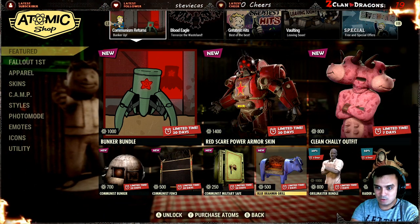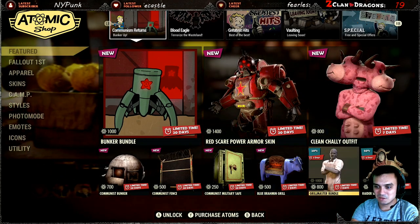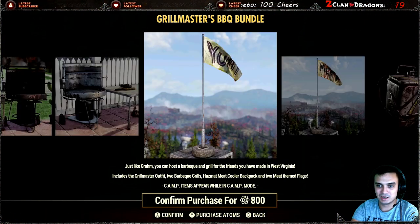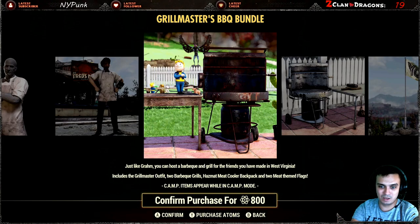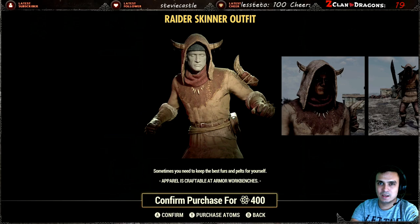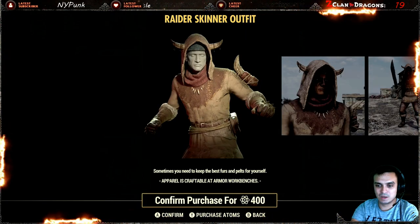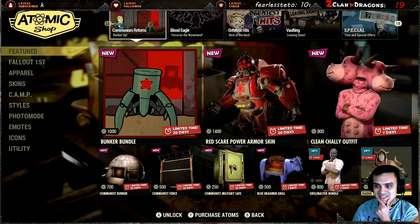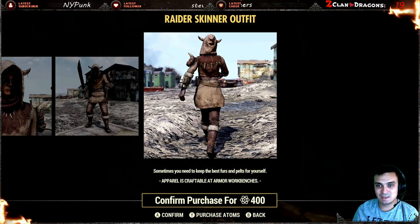Blue Brahmin Grill — that's a cool one, 500 atoms. Grill Master bundle is returning. It's bulky — I don't like it — but the flags are cool, the grills are cool, and the shelf is good to have. I think I have it on PC. Raider Skinner outfit — I didn't buy it and it's at a 50% discount. 50% discount is good, but I'm still not gonna get it.